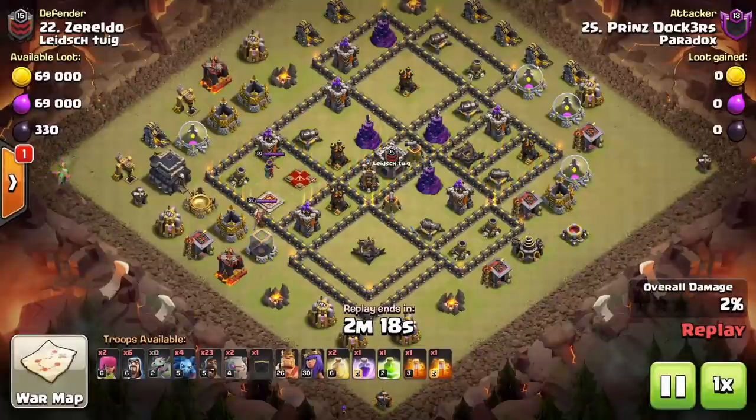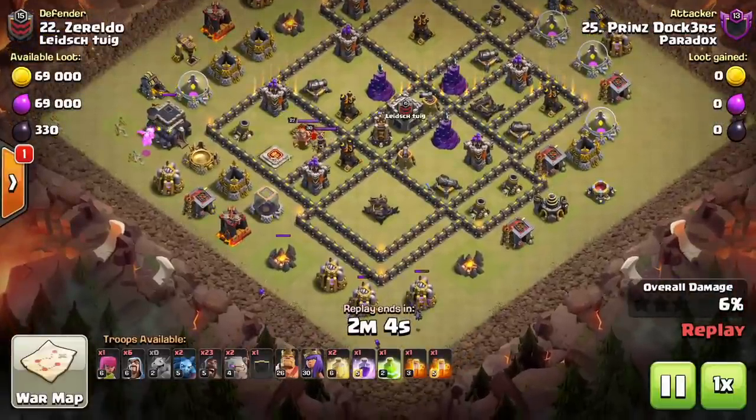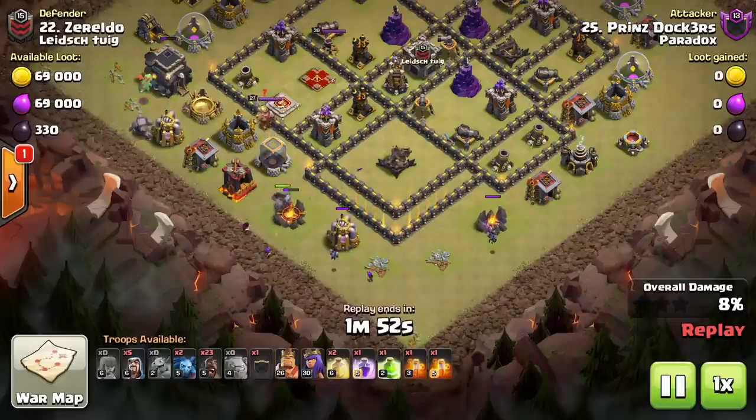As the attack gets started, using the baby dragon you can pull out a lot of value if you can clear out structures. Down here on the south side of the base there's a lot of trash - there's nowhere to really perch up golems other than placing them on the wall. The minions and archers are being used because they're outside of range of the air defenses and the archer towers.